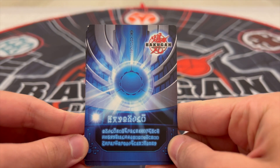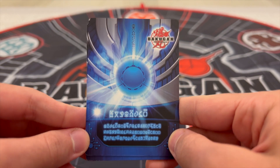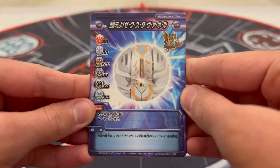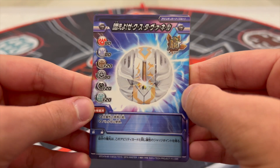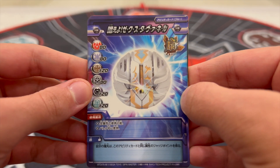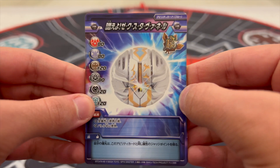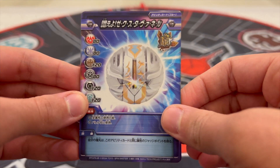Now on to the ability cards. This deck comes with 6 ability cards: 2 blue, 2 green, and 2 red. First up with the blue ability — this is a generic G power add bonus which gives 120 for Subterra, Darkus, and Ventus, and gives 80 for Pyrus, Aquus, and Haas. It features Sextavenal in its closed form.